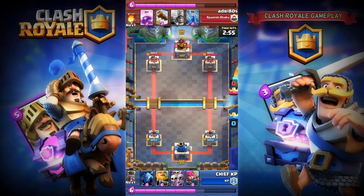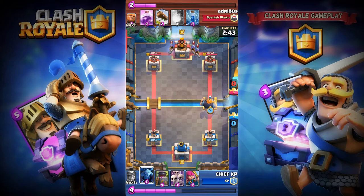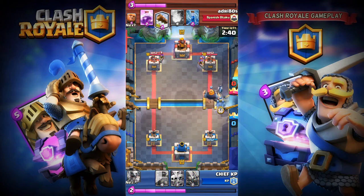You can use Royal Giant as a tank or on defense. You can use him to target buildings like furnace, bomb towers, and cannon carts and things like that.